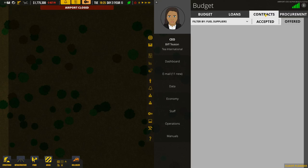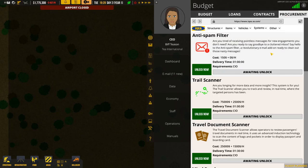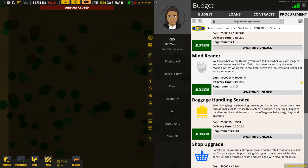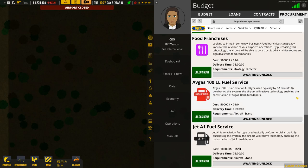Procurements. We've got contracts, loans — we don't need that. Procurements. We want to procure — can you let me scroll down? There's food franchises, anti-spam filter, costs $150 plus nought an hour. Unlock. I like that, that's quite clever. We can unlock these. Costs $100,000. That costs $50,000. This is for general aircraft, this is for commercial aircraft.